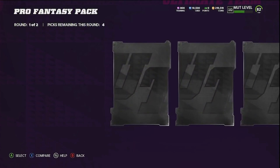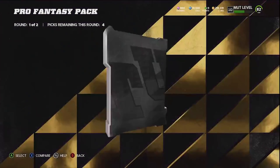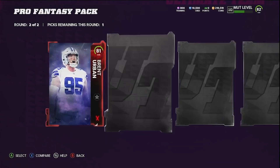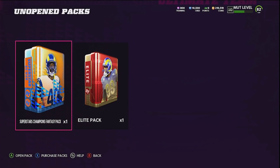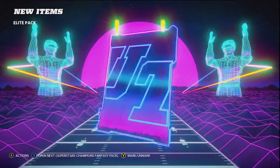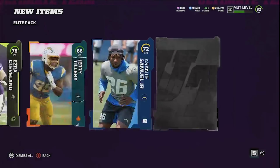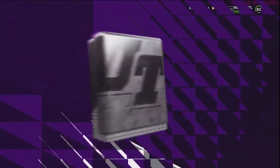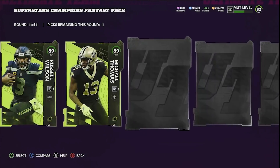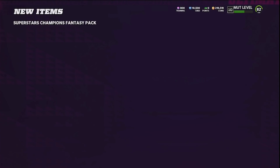The one thing I want to make clear is we'll probably team build mostly at the end. The only cards we'll add throughout this video are free players from solos or grinding. Hopefully we can get something good from this second round — 83 Lamar, we'll take that. Nothing out of the gridiron pack. Not sure what the superstar champions fantasy pack is, but we get a flashback 87 overall, then an 82, 86, and 84 LaDainian Tomlinson. We'll go ahead and take Russell Wilson since he got a legend card — hopefully that'll sell for something.